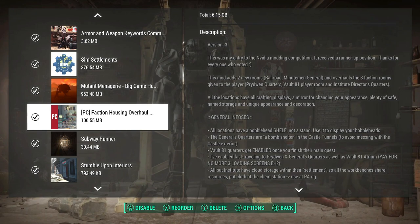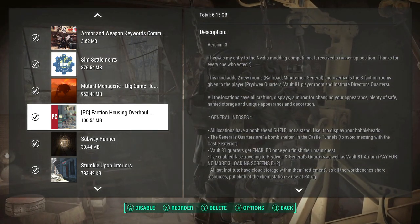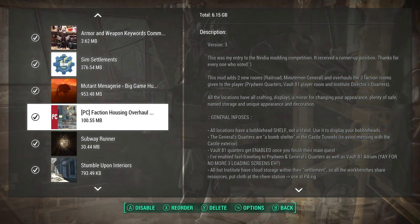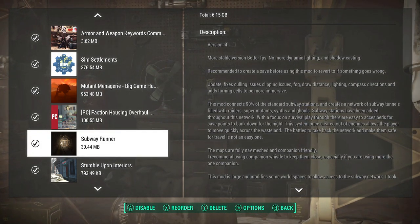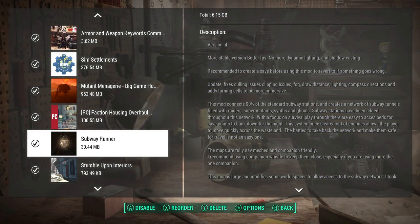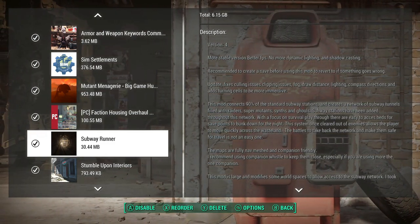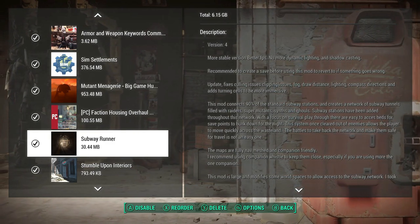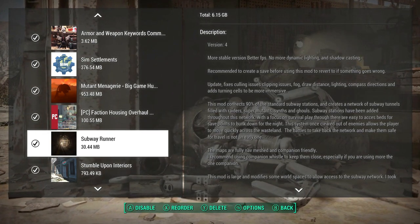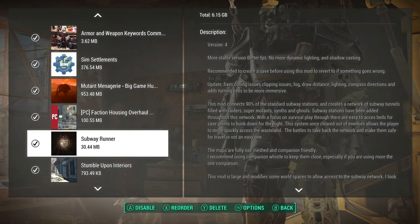The only real overhaul mod I have is the faction housing one. I'd say if you want to know more about it just check it out, but it definitely adds new rooms, Minutemen stuff, railroad, and more. Subway Runner apparently connects multiple subway tunnels together, so instead of going through a tunnel and leaving to the top side then going around a block or two to jump back in, it supposedly connects 90% of the standard subway stations. I have yet to test it out but I'm very interested to see what that looks like. They also added some little save points along the way to make it survival-friendly but not overly helpful.